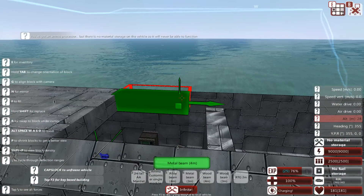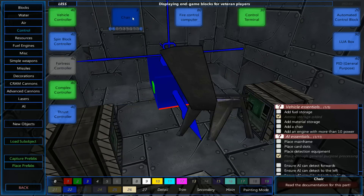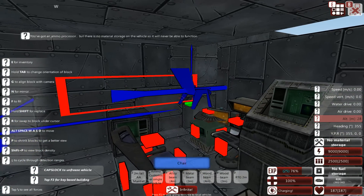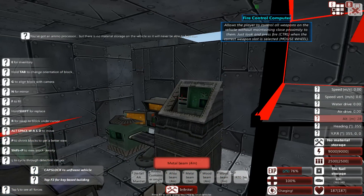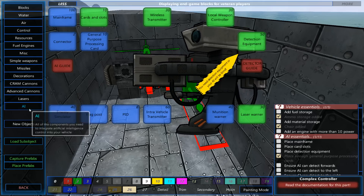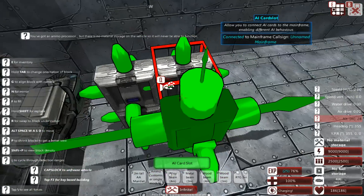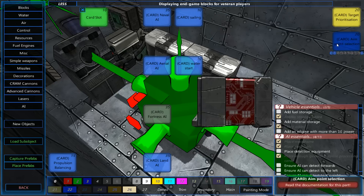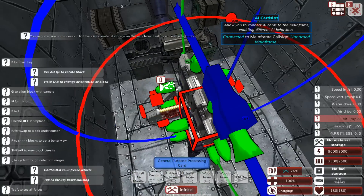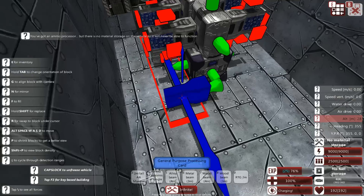The next section is going to be where I store my ammo, right at the back. We're going to go with a couple of ammo boxes. I can probably throw on an ammunition processor as well, and throw in another couple of ammo boxes. I'm going to be building this in a double hull configuration to make sure the ammo doesn't go up the moment this thing takes a hit. If it does happen to take a hit, it's not likely to go up immediately — although the top section is pretty exposed, so you could add another layer of metal there.